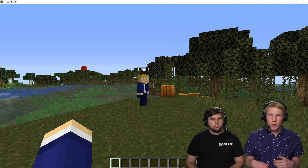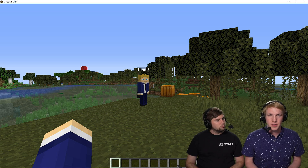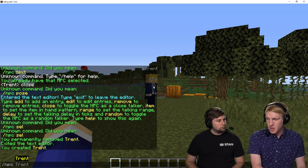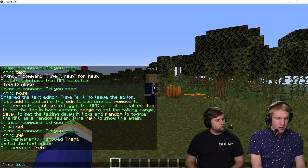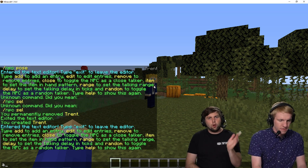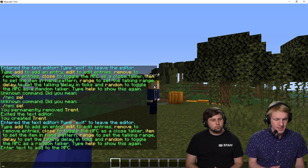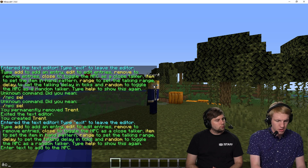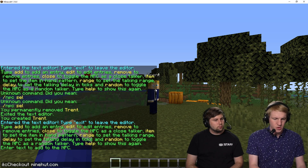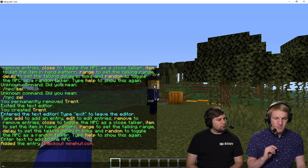We just want it so that when players walk up to him, he'll say hi and check out our website. I already have this NPC selected, so I'm going to do slash NPC text and that's going to bring me into an editor — it tells me I can add an entry, edit them, remove them, and gives all sorts of instructions on how to proceed. So we're just going to do some basic stuff — type add, add a little bit of color, and set it to say checkout minehut.com. Press enter, and there we go — in red.